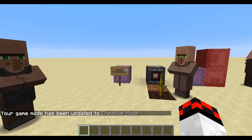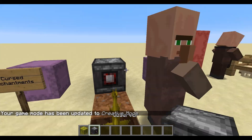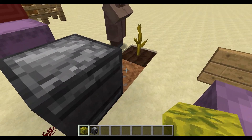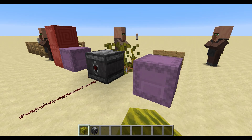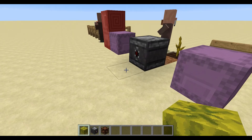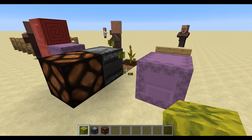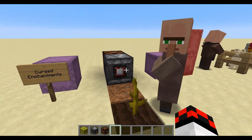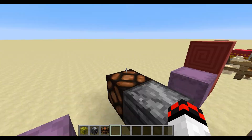Next we have the Observer block. Basically, if a block state were to change — you can see it detects every single status change — we can place it down and hook up a lamp, and it will activate every time. It's essentially a one-block BUD switch. It's been in Minecraft Pocket Edition for a while, but now we have it in the main game.